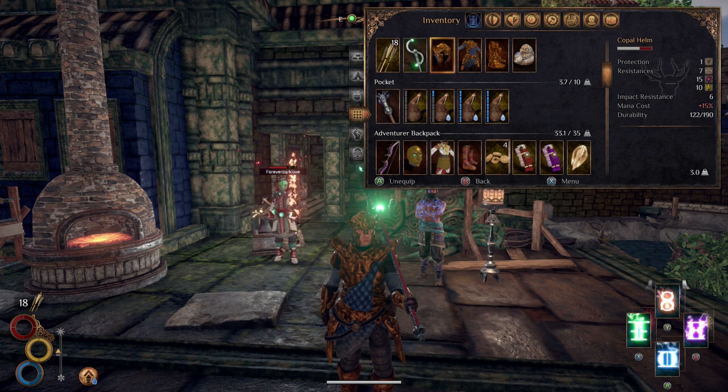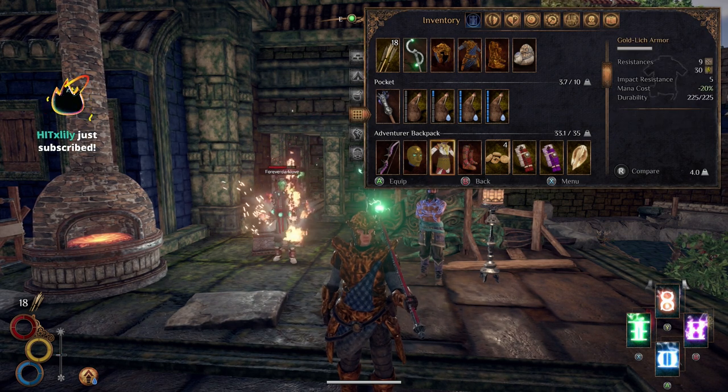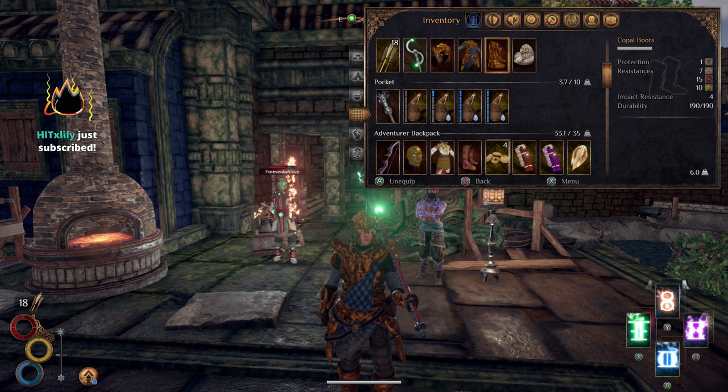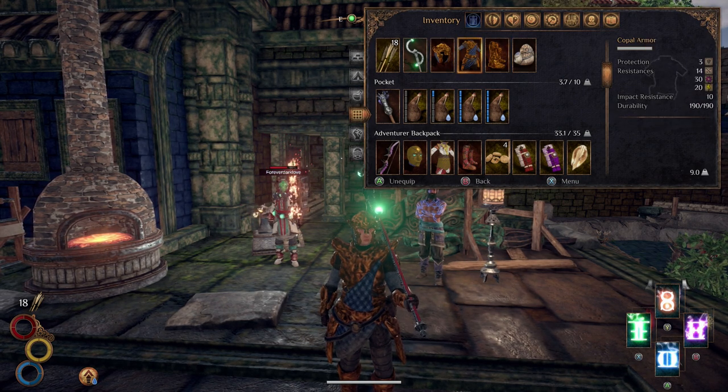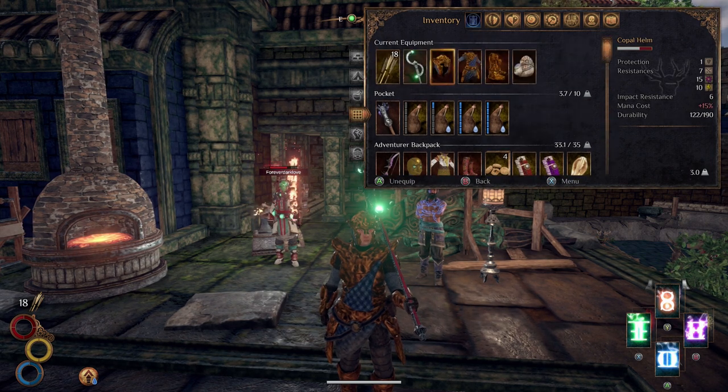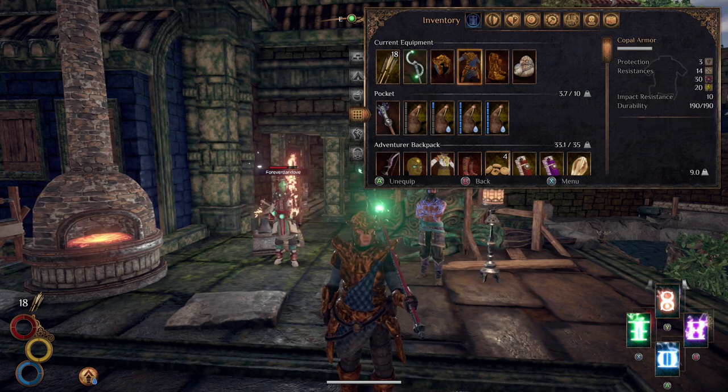Let's see the full stats: the helmet has protection 1, physical resistance 7, ethereal resistance 15, lightning resistance 10, impact resistance 6, and plus 15 mana cost. This could work for melee or archery. The durability is pretty low — around 190 across the board — so it's a light armor type of set. The armor piece has protection 3, physical resistance 14, ethereal resistance 30, and lightning resistance 20.